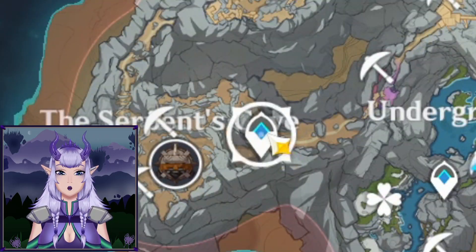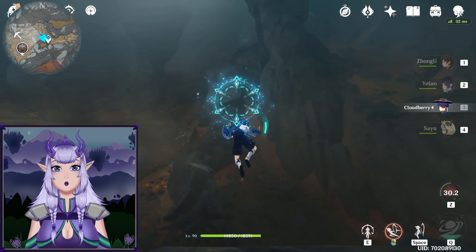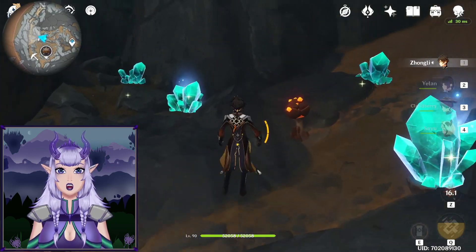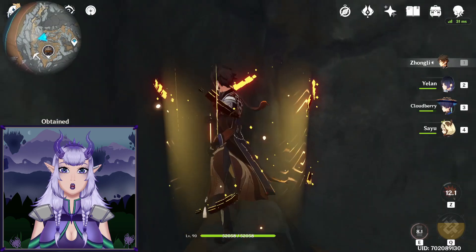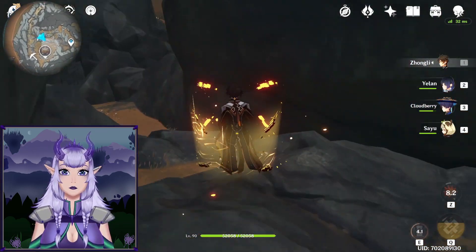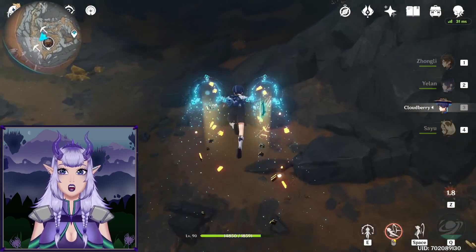Now we go into the Serpent's Cave. Go straight past the waypoint, glide over the chasm, and then find these ores in a little alcove over here — it's quite a lot of ore. Make sure you don't forget the ones down here, then glide across the snake to get to the ones over here.